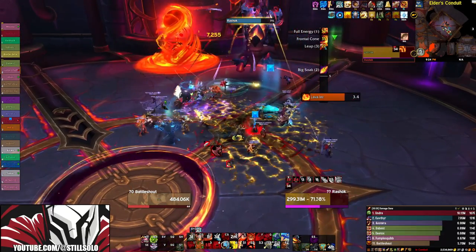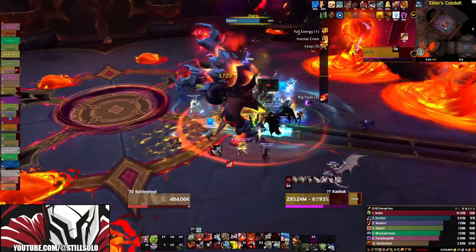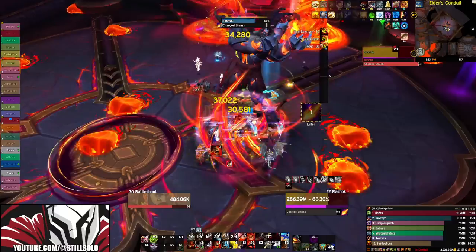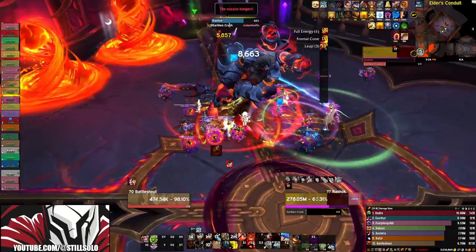When it comes to the stats for a Fury Warrior, you generally want to focus on haste and mastery over crit and verse. Now keep in mind that this is just a generic stat weight — don't blindly follow this. To truly figure out what stats you need to chase after, you really just need to sim yourself. Simming your character is going to be the best way to figure out if something is actually an upgrade for you or not.